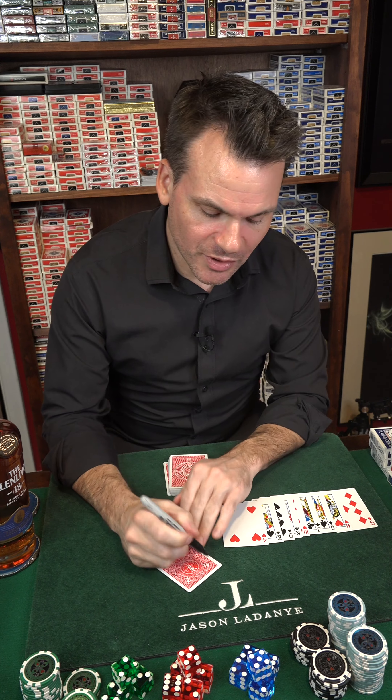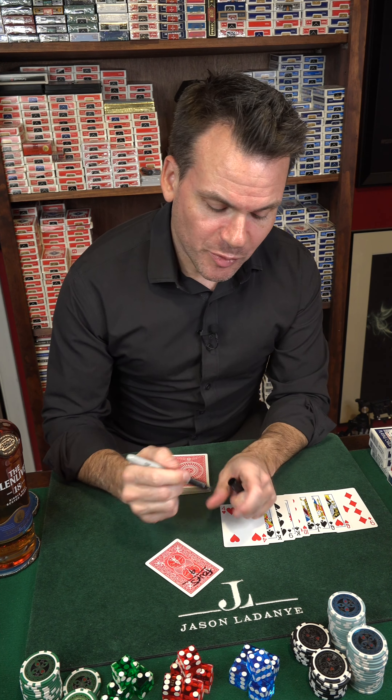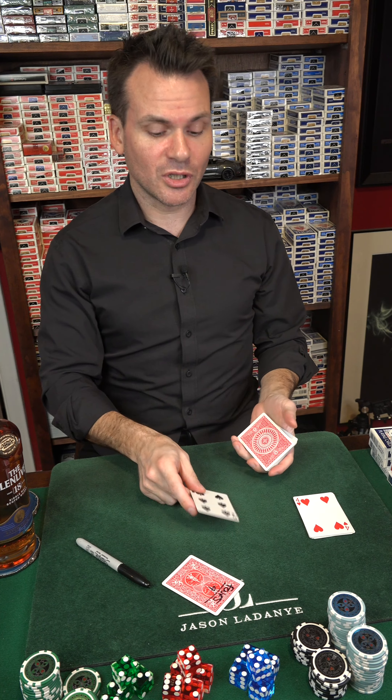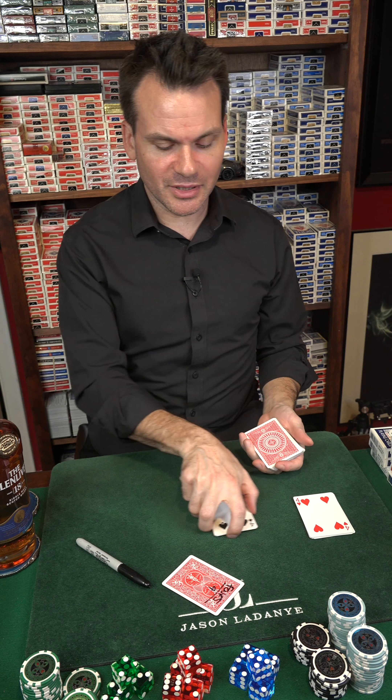It feels like I'm making the same video, but I just want to stress that there's no sleight of hand. If we're looking for fours, your first pile was made up of nine cards. You can see as I deal, the cards are coming out in the same order as when I spread them out. We're just looking for another four, so deal down until you see it.